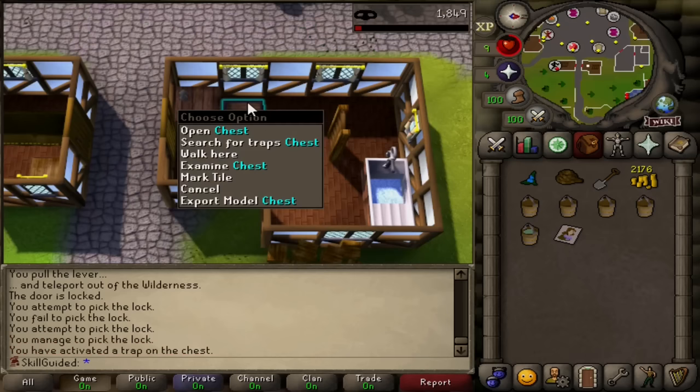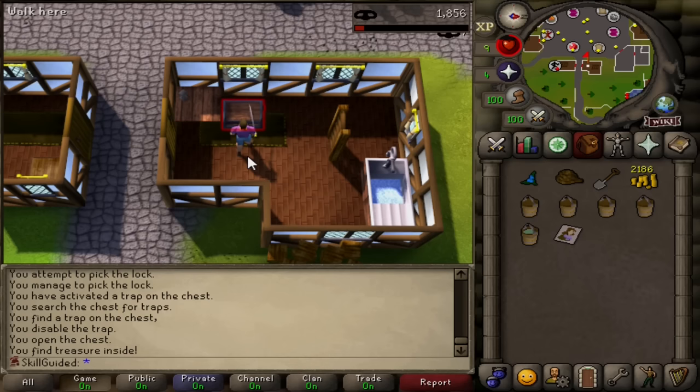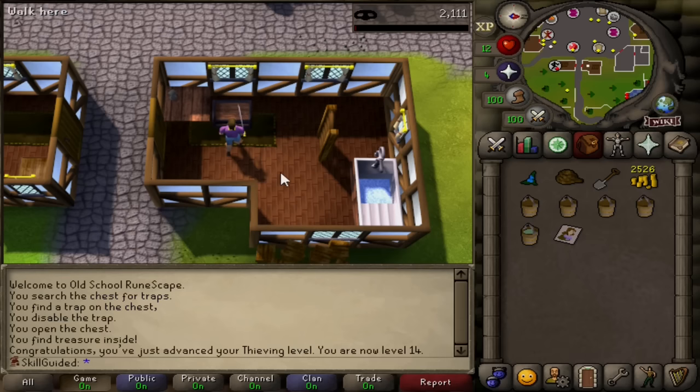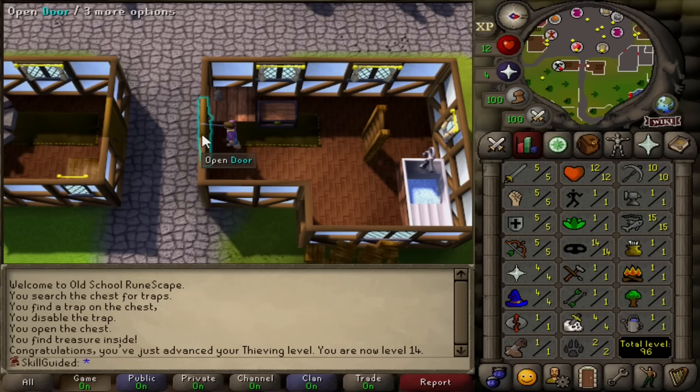Right-click search for traps, disable the trap. Open - 7 XP. Is that it? Last time we're searching for traps. At least on this chest. Woohoo! It's a good delayed message there - 14 thieving. No unlock message, but I wasn't going to stuff up another door where it gives XP again. Similar to this one here: when you pick-lock this one it gives XP. If we look at our chests, at level 28 we can thieve from the nature rune chest upstairs in Ardoin, but opening the door gives XP as well.